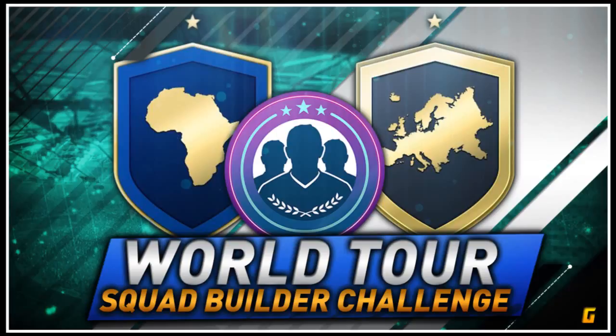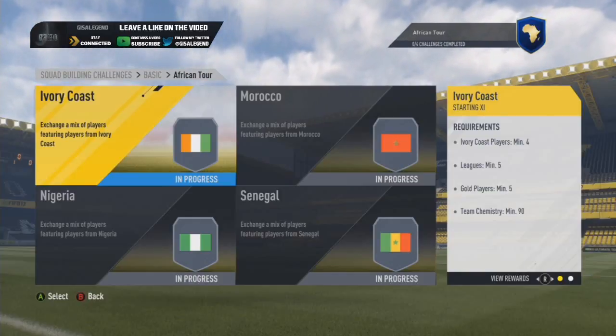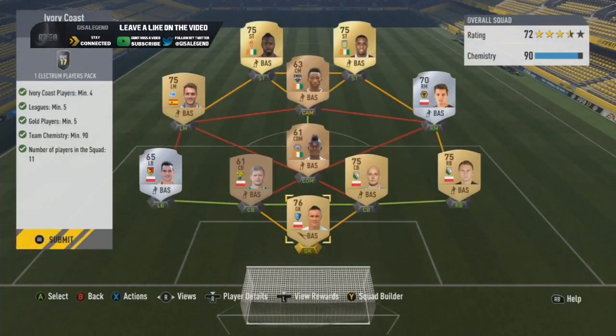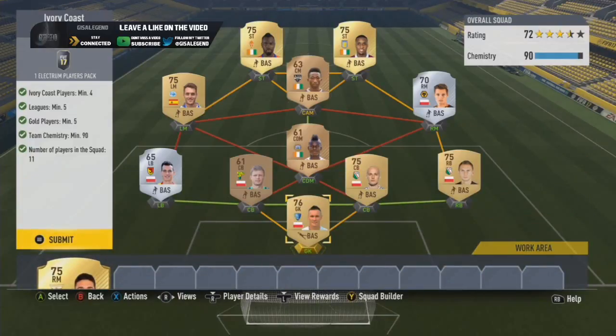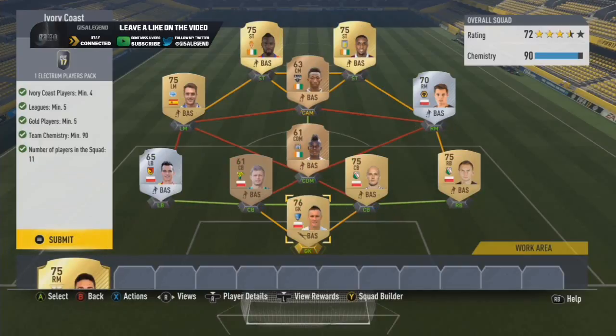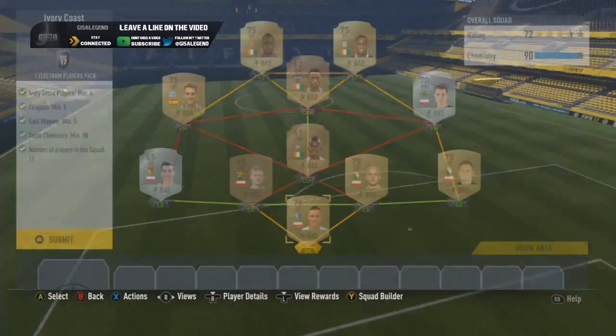We've got four nations to cover in the African and European tours, so let's jump into them and hopefully get some decent rewards. From Ivory Coast, Morocco, Nigeria and Senegal for the African Tour — really easy in all honesty. I've put in three bronzes with two Ivory Coast and one Polish, which is a packed option. Then I went with Extra Lazer, kind of a Polish option, mainly because it's relatively cheap. Kodja and Triore of the Gijon version, not the CSQ because that's slightly more expensive, but quite a good balance of bought and packed. For four Ivory Coast players it's not too difficult to keep it relatively cheap, and an Electrum players pack — I'm not sure what that is worth for value.